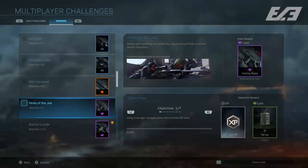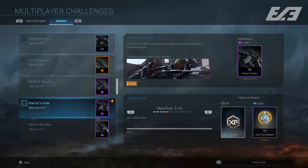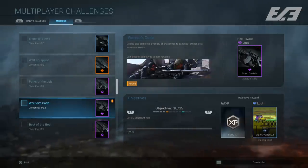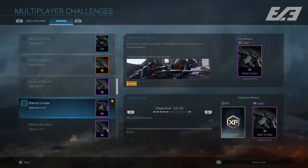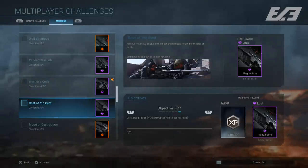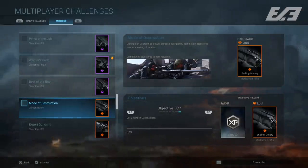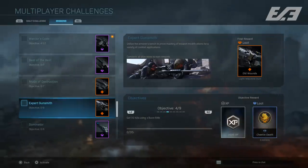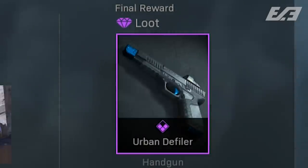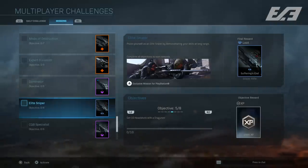Mission challenges are a new seasonal system that will offer more challenges with every seasonal update. None of these challenges will ever be replaced — instead they'll simply be added to, so even 10 months down the line you could still complete early ones. As of launch there were 13 missions right out of the gate, making for a total of 97 challenges across all missions. Every single one offers XP reward bonuses, with most also having calling cards or emblems associated, and a cosmetic weapon variant blueprint at the end of every mission.